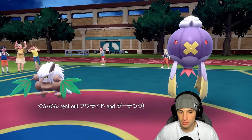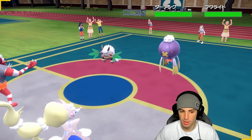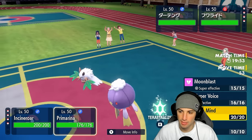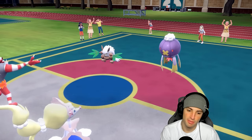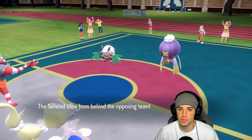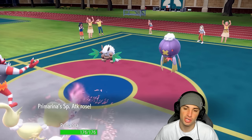They end up going Driftblim alongside Shiftree. I've got Intimidate cooking and he probably wants Tailwind, so I'll fake out and get a Calm Mind boost — I still have the Ghost Tera type which is good. He fakes me out on the Shiftree too, so it's fake out for fake out. He sets up Tailwind, I get up the Calm Mind. Now Shiftree might target my Primarina, so I can protect and just pick off Shiftree.